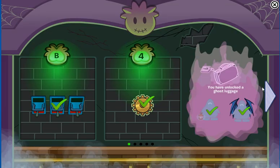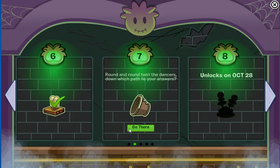First, we need to click this and then scroll over to the second page, so it says: "Round and round, twirl the dancers, down which path lie your answers."